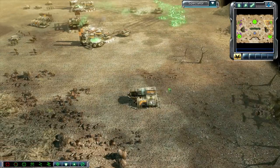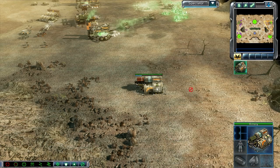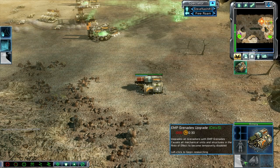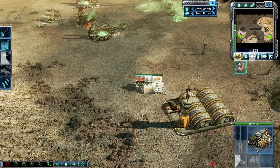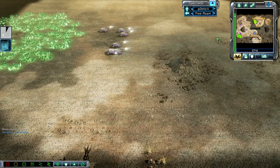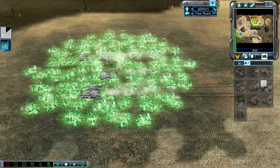We're not seeing a Command Post so far out of Steve Nash, our ZOCOM player. We are seeing the Armory, and it looks like he would be going for — I'm not sure which of those upgrades. He's going for the EMP Grenades, which gives Grenadiers EMP Grenades — those lock down vehicles in addition to doing the grenade damage. We do have Gothic just spamming Shatterers. Pretty good.